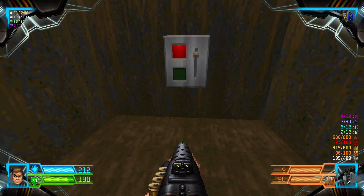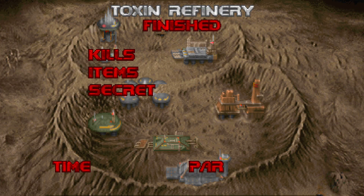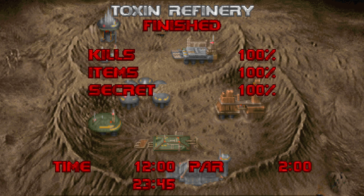Now we press the button, and that is the Toxin Refinery — 100, 100, 100. A clean 12 minutes. That was a bloody interesting map, filled to the brim with secrets and exploding barrels. Well, let's have some fun in the next episode, shall we?